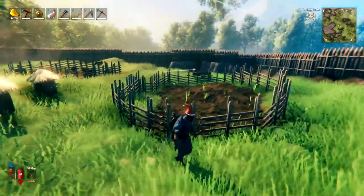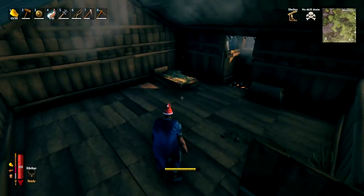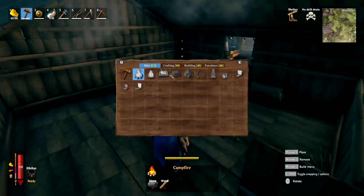When building a farm, be sure not to build a roof over the top of it — the crops will need direct sunlight in order to grow.